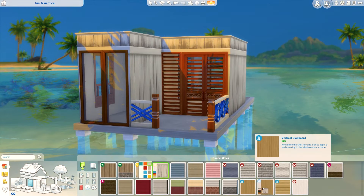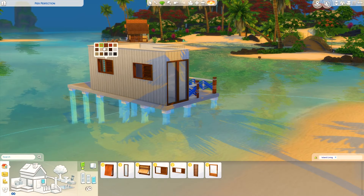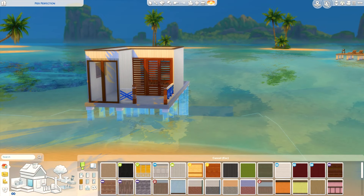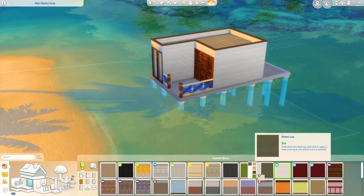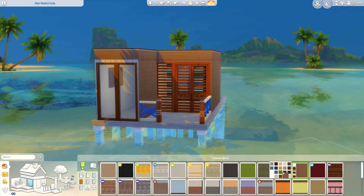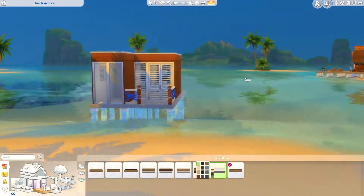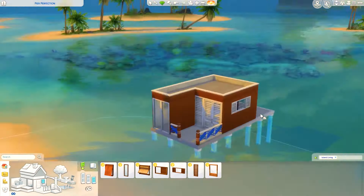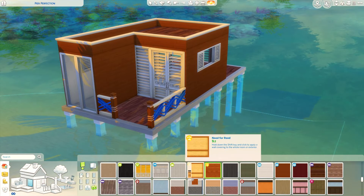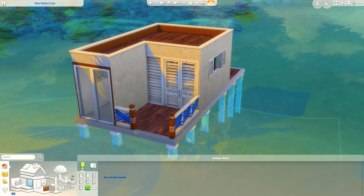It's got two rooms with the bathroom, and then you've got the main living slash bedroom area and slash kitchen, so it's pretty tiny. It's good for a sim or two — a couple if you will. Here I'm just changing things up; I was really indecisive about what to do with the outside. I tried to spice things up and not use the outside paneling walling from Island Living.